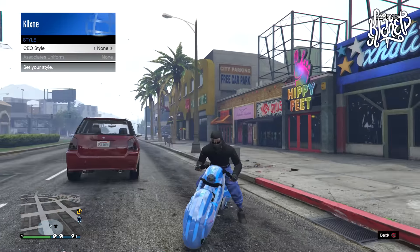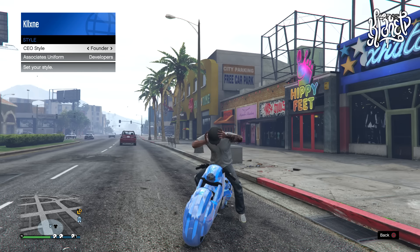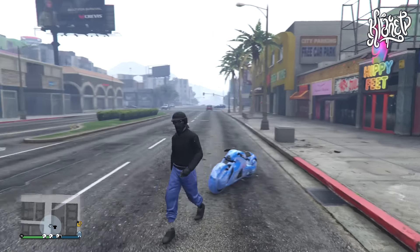If you have other outfits that already have the bandana with the helmet, you can use this method and it will come back onto them. From here go to secure CEO management, then style, and scroll to the right once — that's going to put on a helmet. While your character is putting on the helmet, scroll back to none and the bulletproof helmet should glitch onto the outfit.